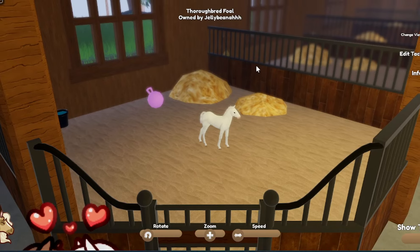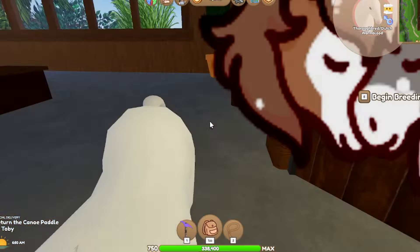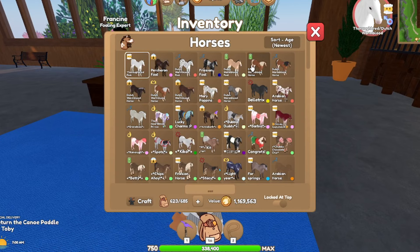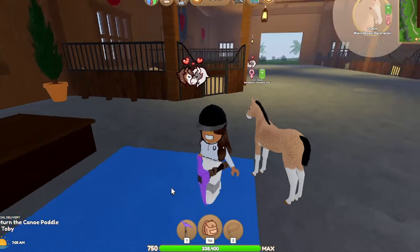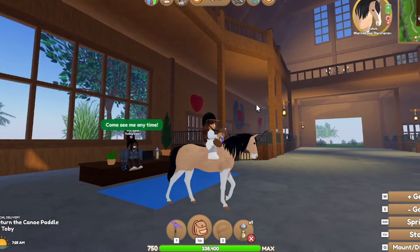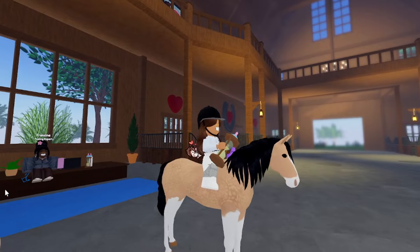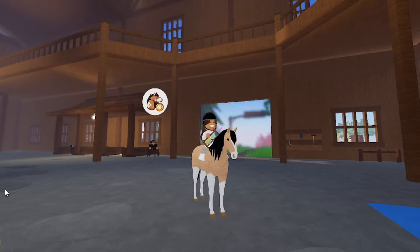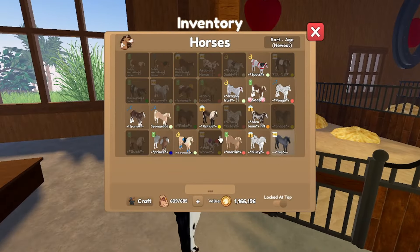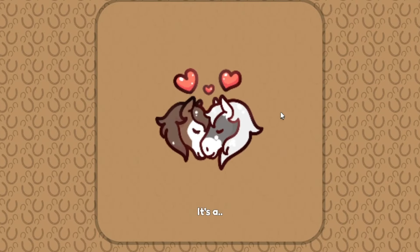It's a colt. This guy stinks — that's literally garbage on legs. Let me grow up this Dutch warmblood foal and see what this one looks like. Oh, it's very pretty. With a palomino mane I think it would look cuter, but this is very cute. We're going to try and get a blue roan on a Dutch warmblood. If I don't get it, then I don't even know.